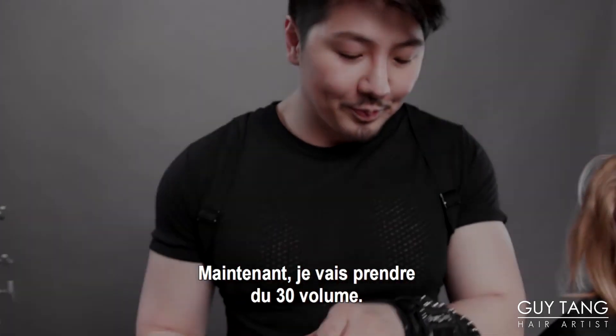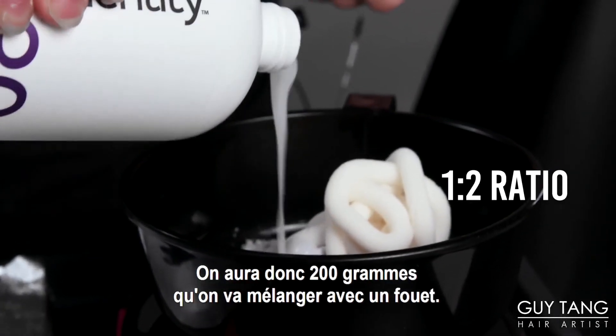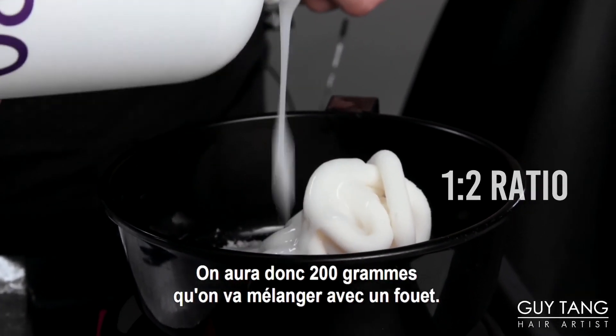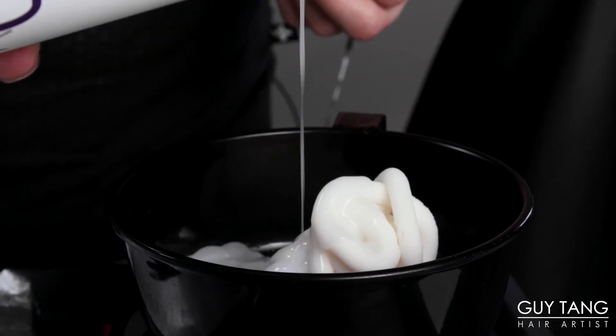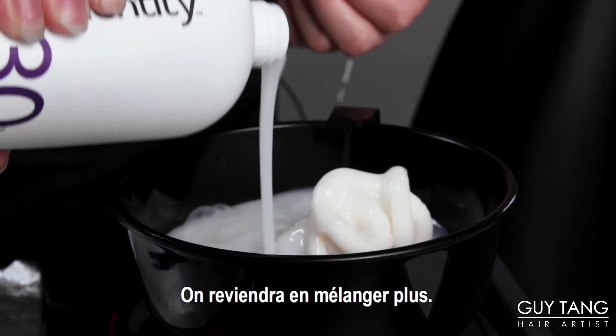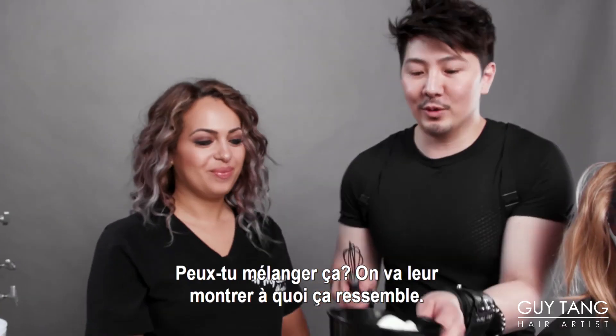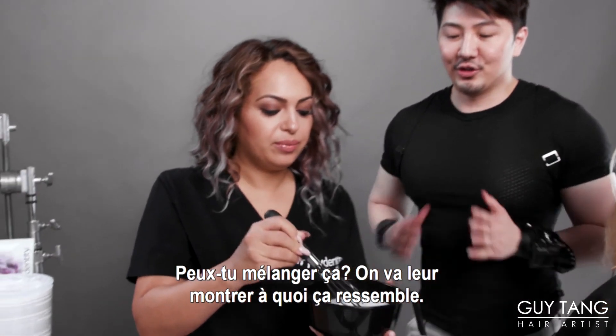So we're going to use 30 volume, and I'm going to mix it one to two. So we're going to have 200 grams here, and we're going to whip it up with a whisk. This should finish almost half her head and we'll come back and mix some more. And we're going to introduce Nora — can you whisk this up for us? Show them what it looks like.